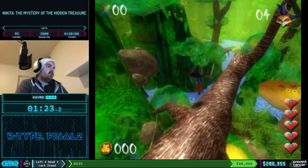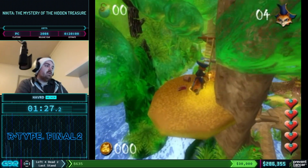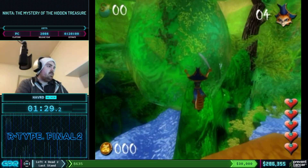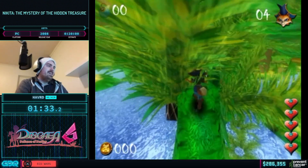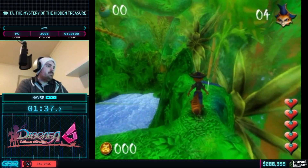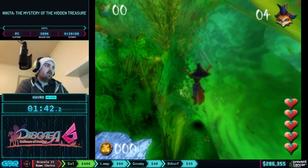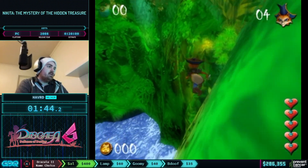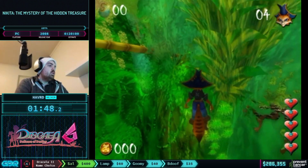If I hold blue when I'm on this tree stump thing then I will just immediately fall off, so let's not do that. This is the swamp level. It's really cool in this game because you can walk on anything — if it exists you can walk on it and there's nothing stopping you. There are some invisible walls here and there, but mostly not.